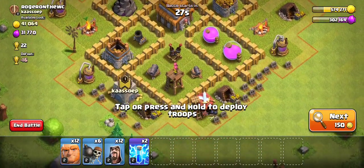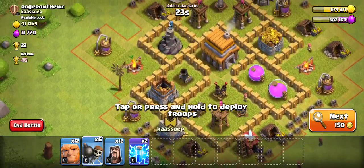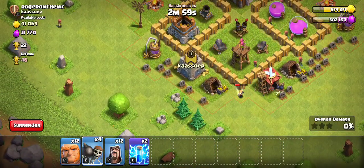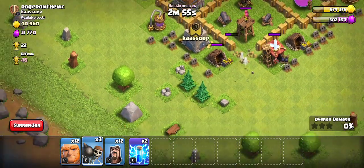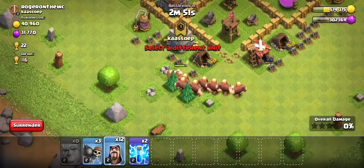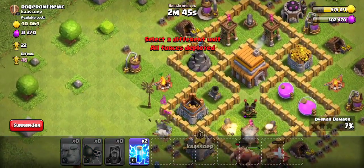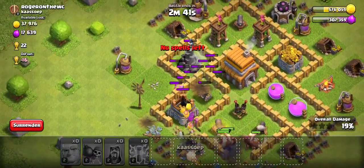Here you have this guy with level five walls. So this is going to spread your ground — we need to spread a little bit. One, two, half damage defences. So in this case the mortar and the wizard tower.